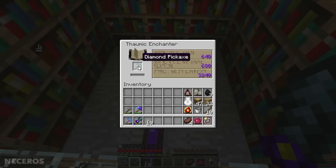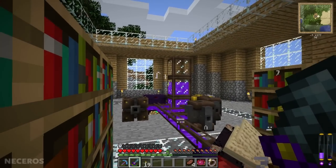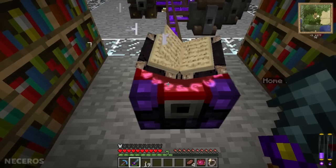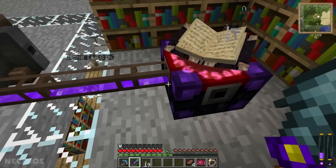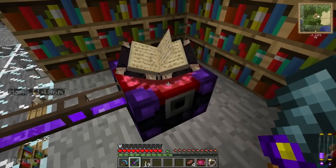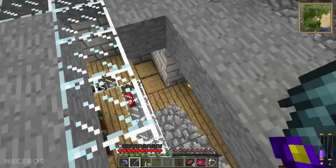I'm going to pick the 3240 enchant and it's gonna take a minute - this is one difference, it's not instant. It does look like it's working, very cool, and it is draining vis. Okay, it's gonna take forever. I don't think I have enough vis for that.